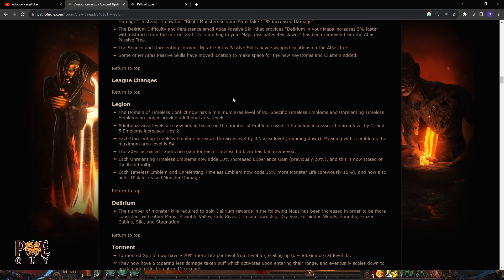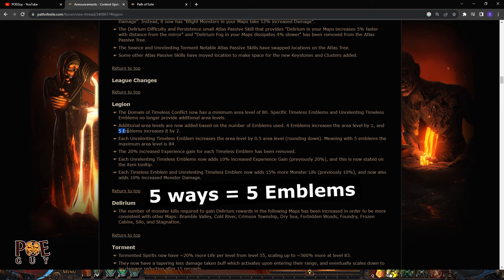This changes everything. The Domain of Timeless Conflict now has a minimum area level of 80. The lower the area level, the less XP you get. Specific timeless emblems and unrelenting timeless emblems no longer provide additional area levels. With 4 emblems the area level is increased by one to 81, and 5 emblems increase it by two, so five-ways gives area level 82. This is a nerf.